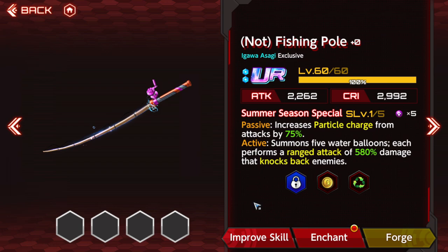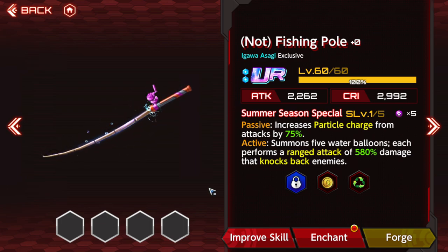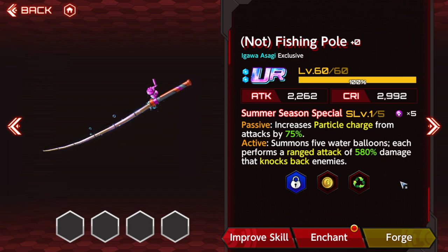Summer weapons also got a particle charge effect on them. Asagi has their own snake weapons, and during summertime they gave everybody who didn't have one their own. It's pretty good if you're working towards a particle charge build, but you also need particle charge supporters like the limited Ingrid from her first release and a few more on-hit particle charge supporters. It's a niche build but worthwhile to do. Unless you've been playing for a long time, though, it's not really going to work out.